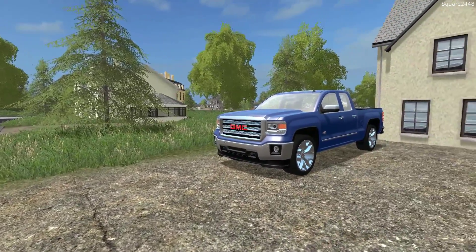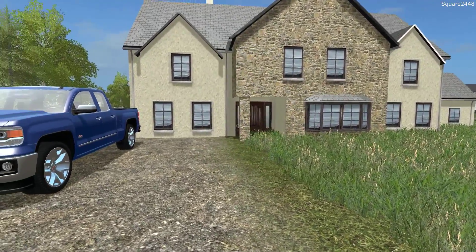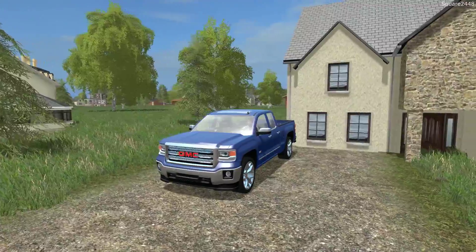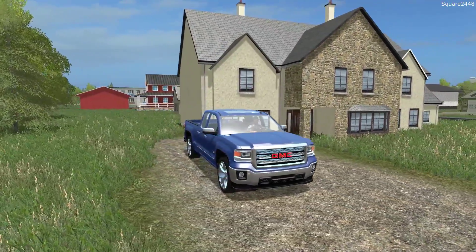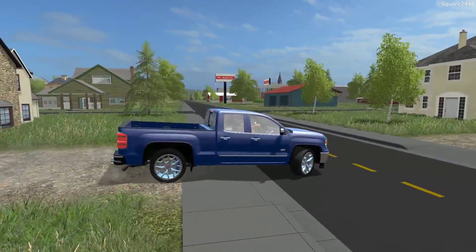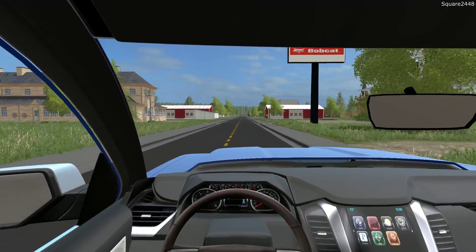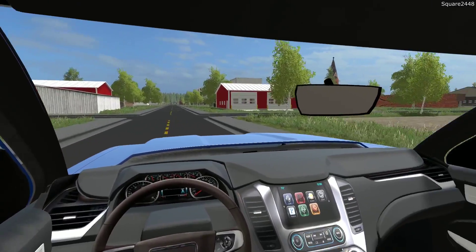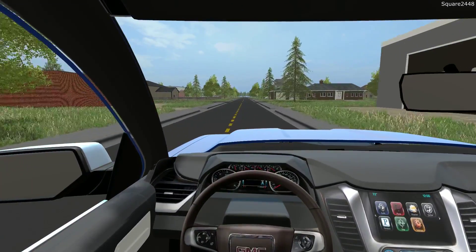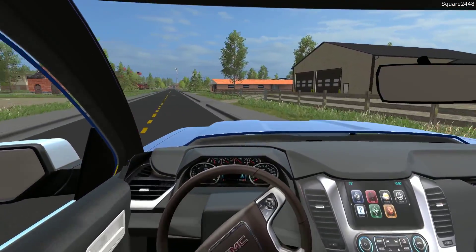Today we are doing a throwback on the Square Farms map in FS17. We will be doing some tree removal and heading over to the shop in our 2015 GMC 1500. Today we will be removing a tree that has fallen and removing another. We will be using a wood chipper along with a Bobcat skid steer. For trucks we will be using the F550 tree truck and a 2017 F250. I'm excited to be back here with the tree services and to be in FS17.